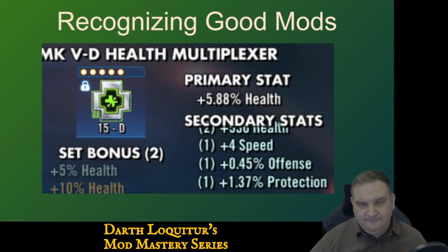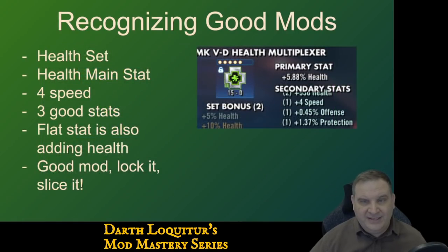Here's a health mod. It's a health set with a health main stat, which is good. It's got four speed on it, got three good stats. The flat stat in this case is health, which is also adding health to a mod that's already a health set. So this is a good mod — we can lock it and slice it. We're really looking for that speed. If the speed hits, it will keep us interested. Potentially if protection hits, we might stay interested. It doesn't have to be a super fast mod, but if we could get one more hit in speed, it's worth continuing. It's a good defensive mod — got health, got offense. I always appreciate any offense even on a defensive mod. That one looks good to me — I would invest in it, slice it, see what we get.